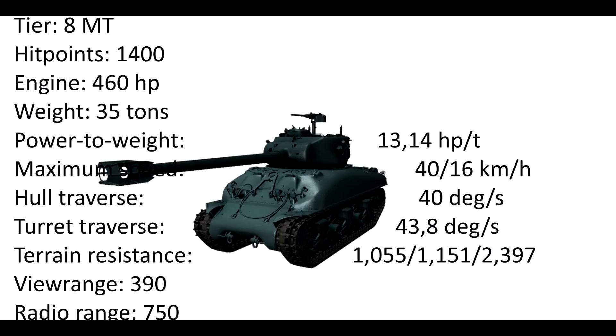It has 1400 hit points and an engine with 460 horsepower. With a weight of 35 tons, this tank gets a 13.14 HP to ton ratio, which is actually not really good. The maximum speed of 40 km/h is okish, and 16 km/h backward is meh. In return, the hull traverse and turret traverse are fairly good — 40 degrees for the hull and 43.8 degrees for the turret.